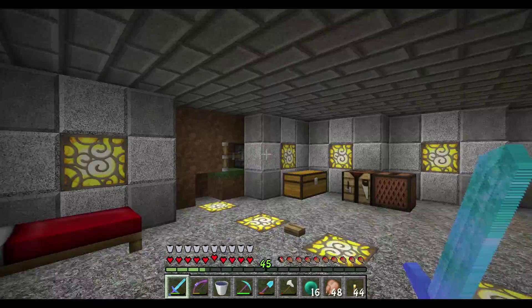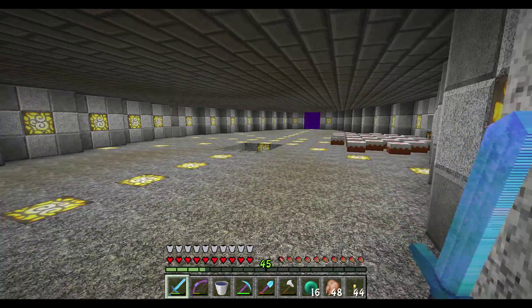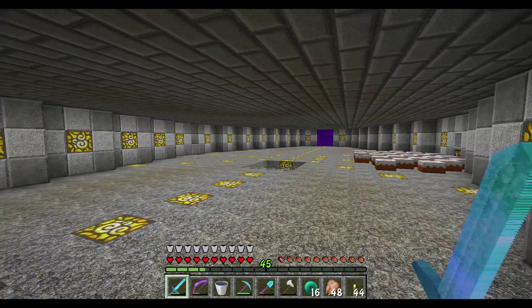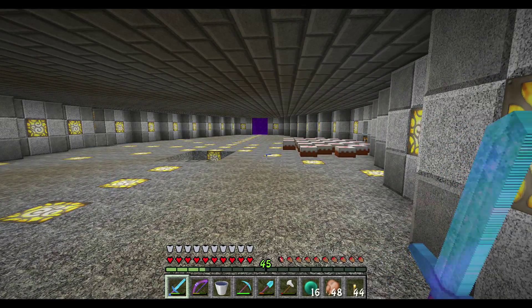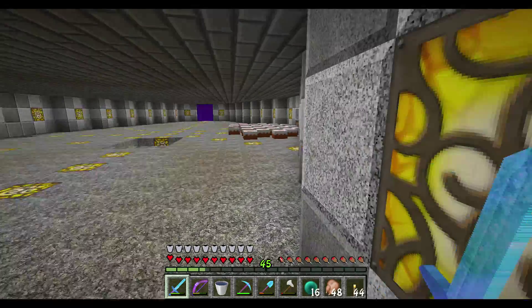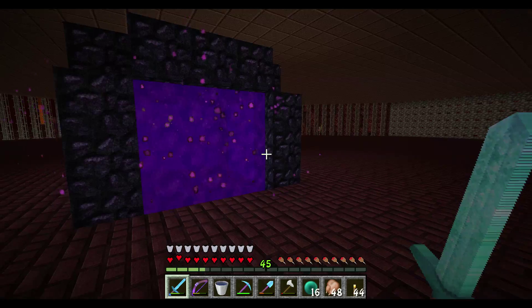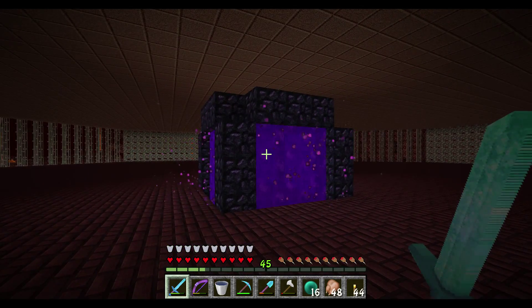I finally figured out where I was. I ended up being all the way over in the quarry where I get a bunch of my coal. I'm standing way over here so I don't get the clicks of my automatic item sorter. I was about 300 — almost 400 blocks off with that nether portal. I'm not quite sure how that happened just by dropping down the Y axis — how it would move that drastically. But I'm going to look up one of those calculators and see exactly what's going on. This isn't looking good.